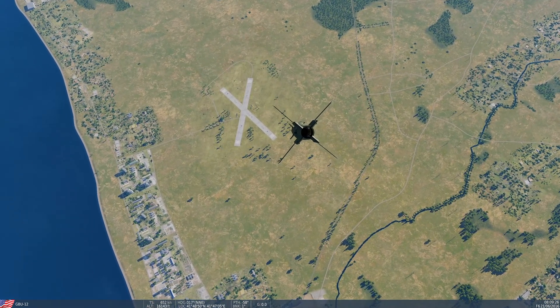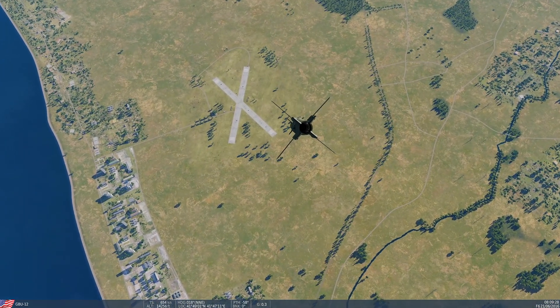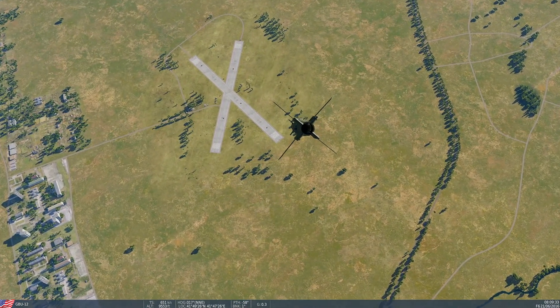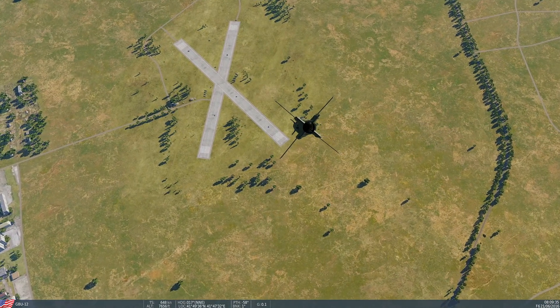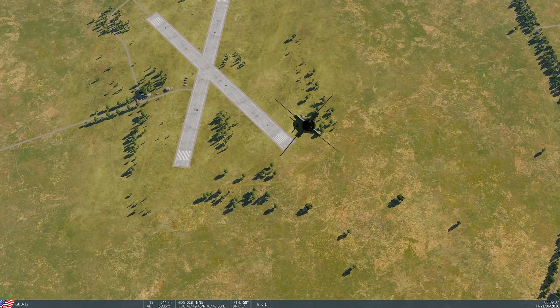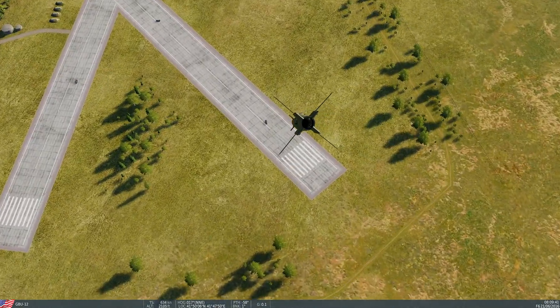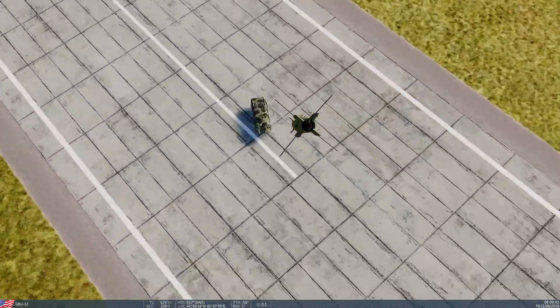Really handy if you've spent all your munitions and you've still got fuel - you can loiter around and use your targeting pod as an extra set of eyes to help spot targets. If you find a target on the ground you can say 'I've got a target, I'm designating, laser is on, search for it,' and they can use your laser to hit the target.